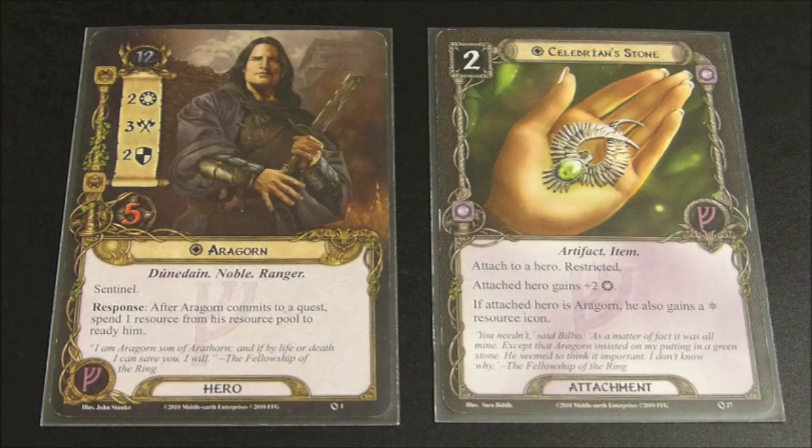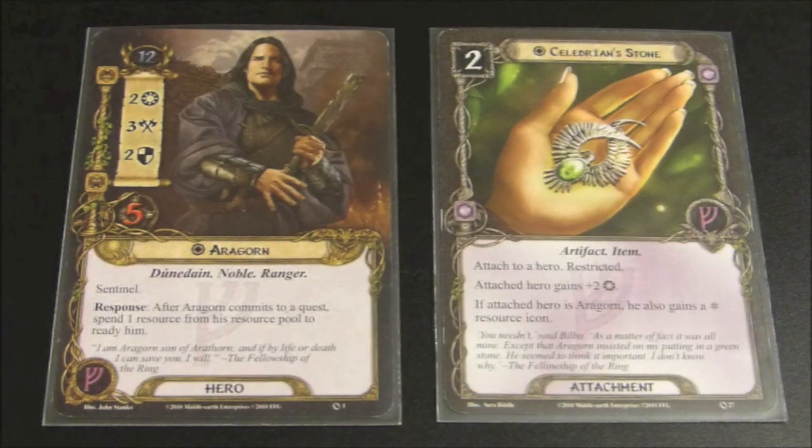And then if you have a resource, he can attack and defend. This also gives him the spirit resource icon, which would make him both a purple hero and a blue hero. So if you're playing a spirit leadership deck, this is a perfect card to bring along because it's going to allow you to spend Aragorn's resources on both leadership cards and spirit cards.